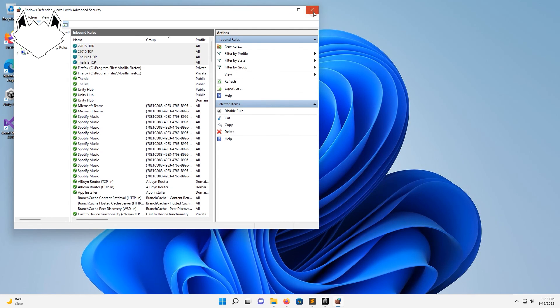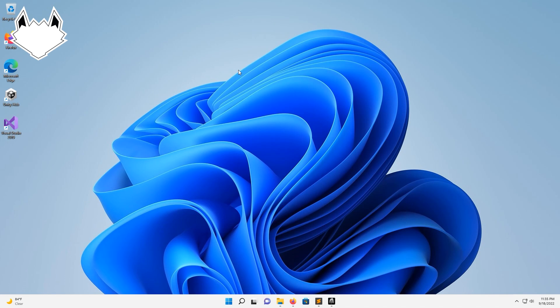And that's it for the firewall. Now you'll have to go into your router as well and port forward those same exact ports, so you can allow outside connections so other people can connect to the server with you. And that's it guys, hope you guys enjoyed the video. I will see you on the next one.